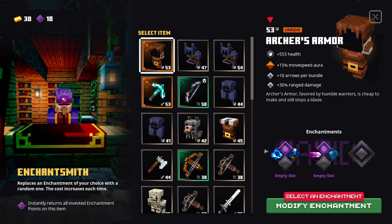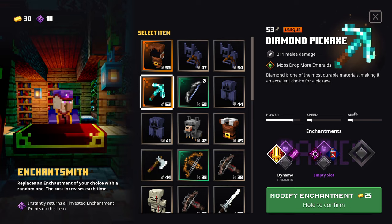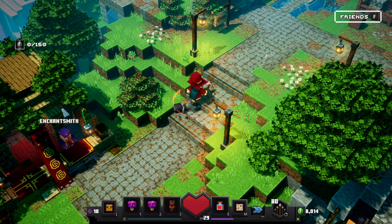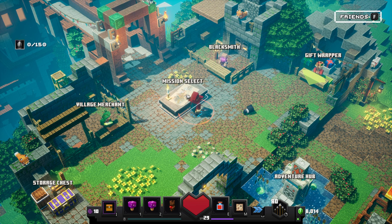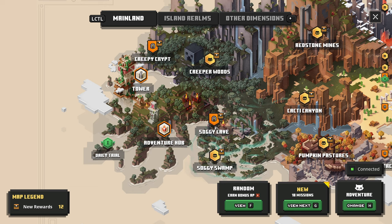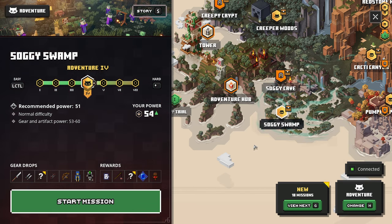The Enchant Smith costs gold, and I don't have a lot right now, so we'll skip that for now. Let's just do another run of Soggy Cave. My power is 54 and the mission range is 53 to 60, so it's a good fit.